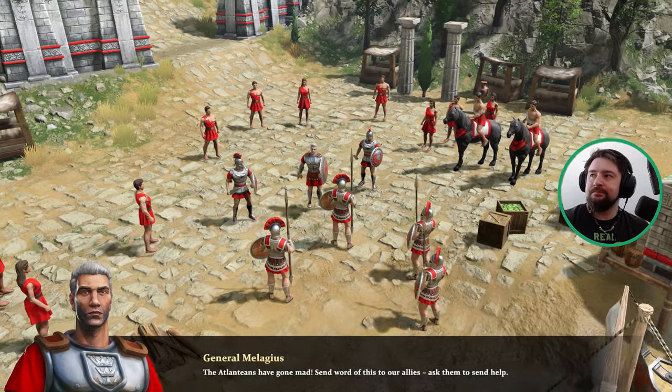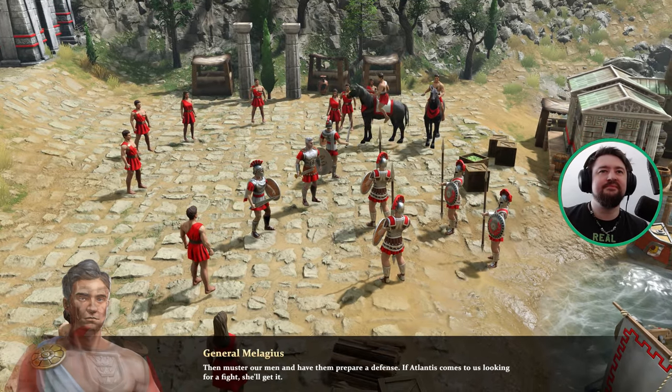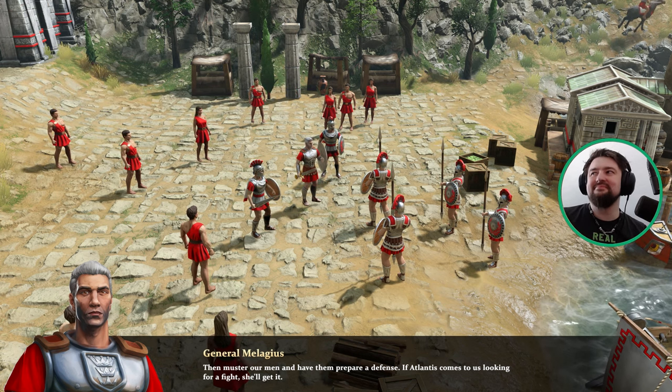The Atlanteans have gone mad. Send word of this to our allies. Ask them to send help. Yes, sir. Then muster our men and have them prepare a defense. If Atlantis comes to us looking for a fight, she'll get it.